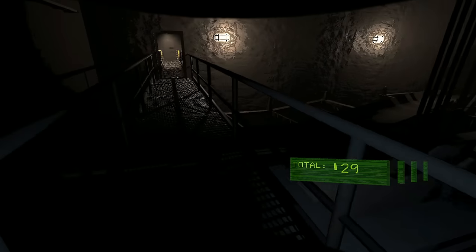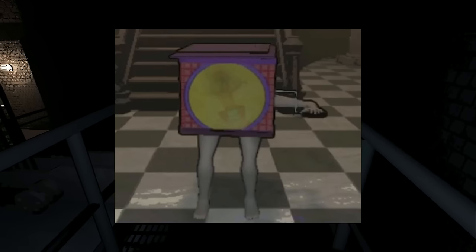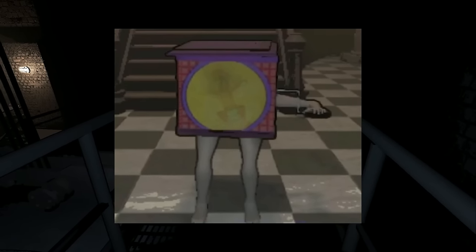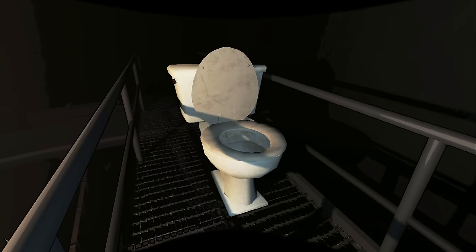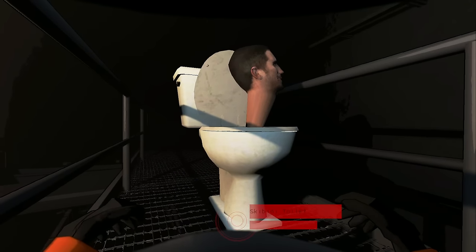Basically, how it works is that it functions sort of like a jester where it follows you around and once it's ready, it will wind up and begin to attack you. However, in the Skibbiddy Toilet's case, you can actually stop it compared to the jester.